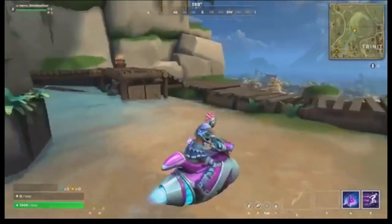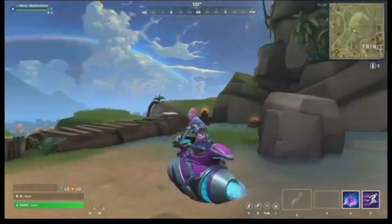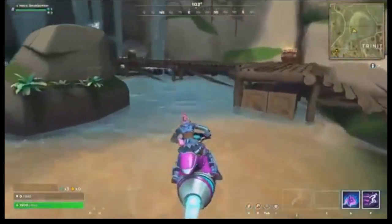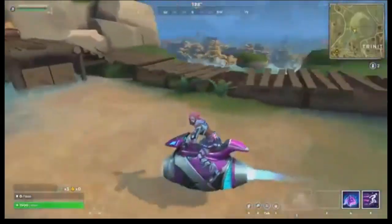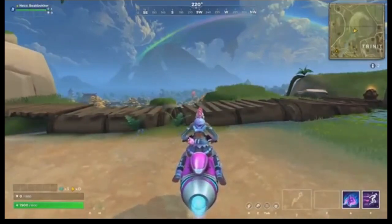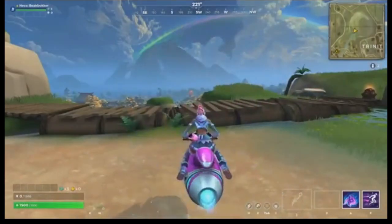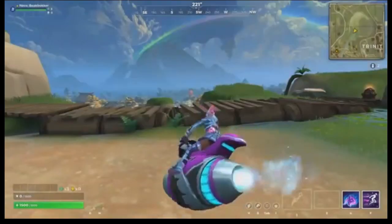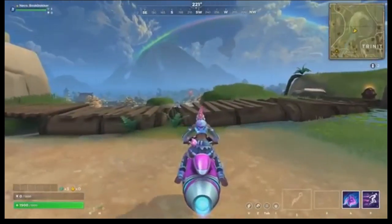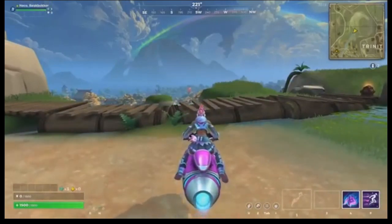The Neon Booster is the mount in this bundle — a futuristic motorcycle-style mount with a glowing trail. Its mount emote shows the player doing donuts, described as almost super toxic. The idea: when you kill somebody, you want to do donuts on their chicken or follow them around before they respawn. That's the Neon Booster.